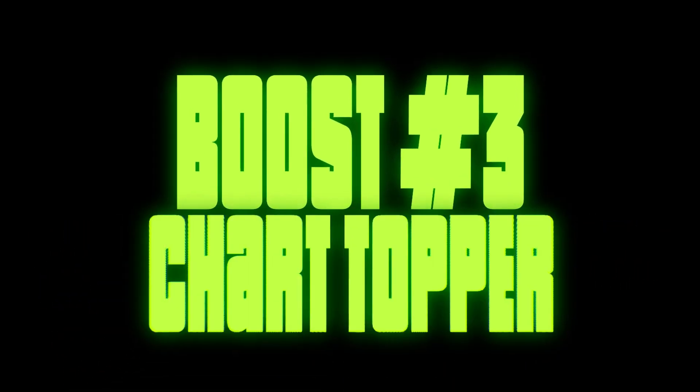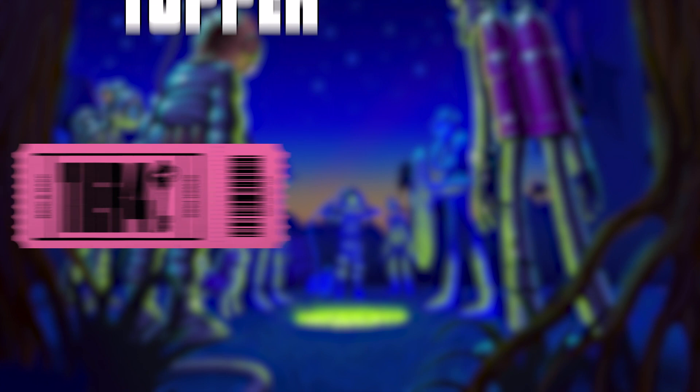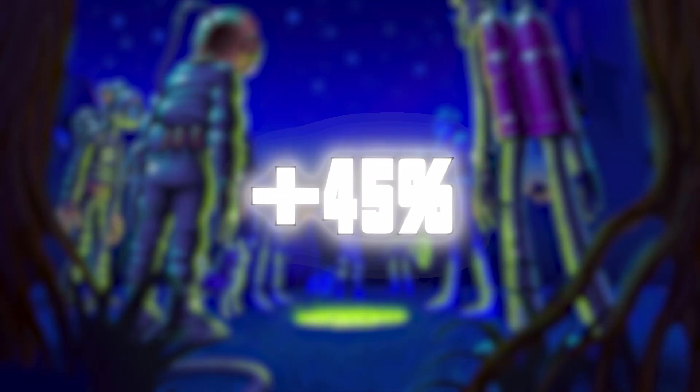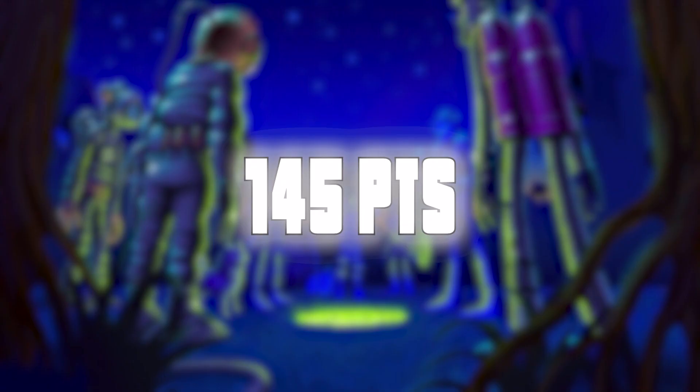Boost number three: Chart Topper. This boost will give you a 15% bonus to your final score that is added to any boost you receive from your sewer pass. For example, if you have a tier 4 sewer pass, your baseline bonus is 30%. With the Chart Topper boost, it adds up to 45%, which means if you score 100 points, then this boost will increase it to 145.